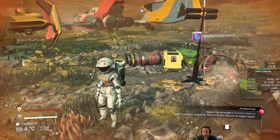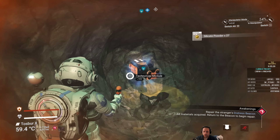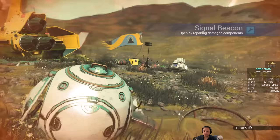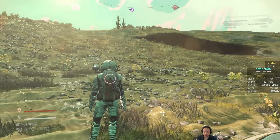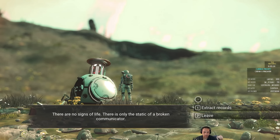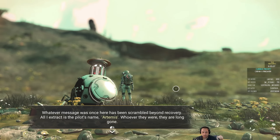Alright, repair this distress beacon. And there's also a buried tech module right here too. Oh, this is actually where the quest was as well. Repair that with sodium and chromatic metal — no problem. There are no signs of life, only the static of a broken communicator. Whatever message was once here has been scrambled beyond recovery. All I extract is the pilot's name: Artemis. Wherever they were, they are long gone.